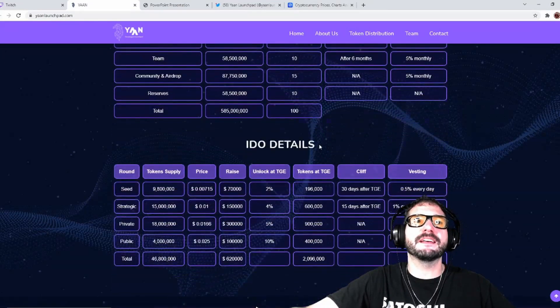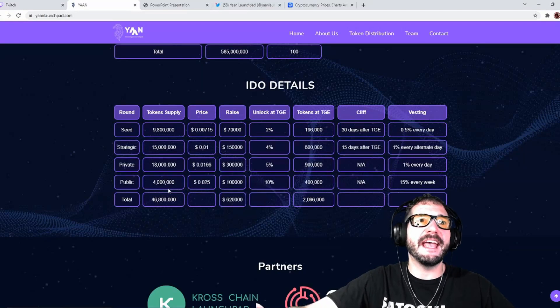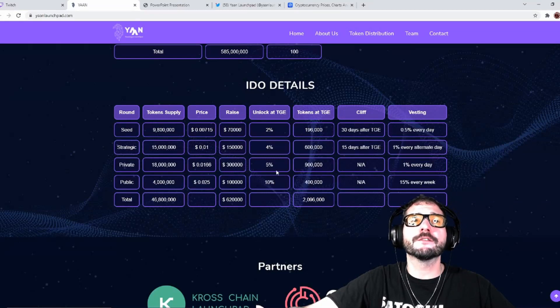Here are the IDO details. For the seed round, token supply is 9.8 million at a price of just $0.00715 USD. The goal of the raise is $70,000. The unlock amount is 2%, 30 days after the TGE, with vesting of 0.5% every day. The strategic round is 15 million tokens at $1.01 USD, with a goal to raise $150,000. Tokens at TGE will be 600,000, vesting for 15 days at 1% every alternative day.